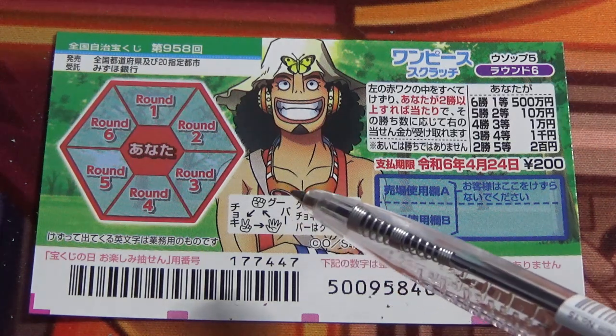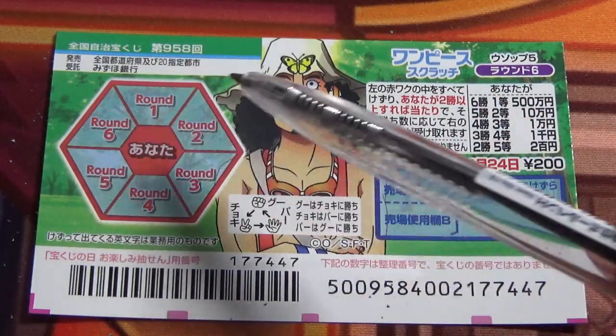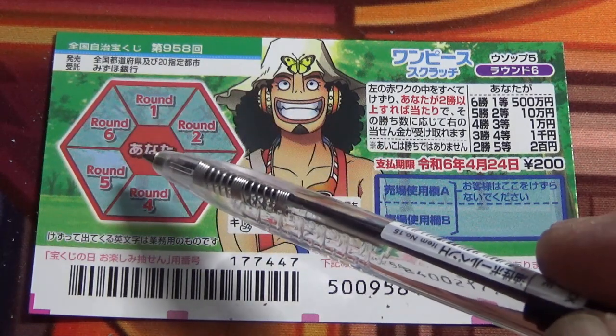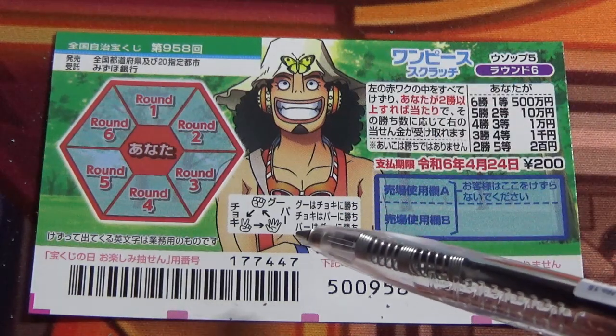You're going to play rock paper scissors, whichever you like to call it. This is the scratch area. You have round one to six, and the center says Anatta, which means 'you'. You are going to play rock paper scissors.